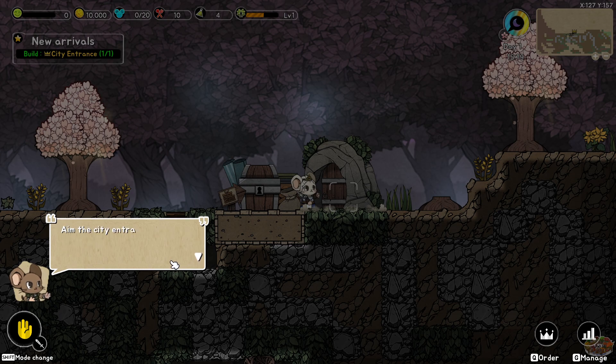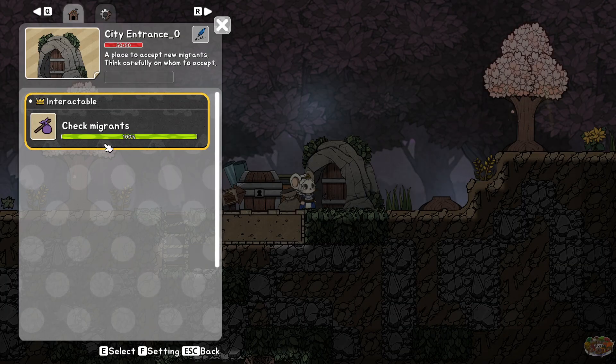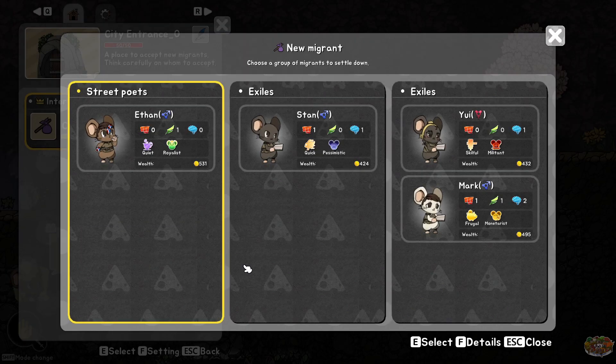Finally, it's time to accept some migrants! Being near the city entrance, aim and use it to accept the migrants and let them become residents of the city. Every certain period of time, various groups of migrants will visit the city entrance. Think wisely about whom to accept. You can check more detailed information on migrants with F1. Brugal — necessities reduction rate? Happiness minus five, one day out of paying tax. Well, I mean, everyone doesn't like paying taxes.